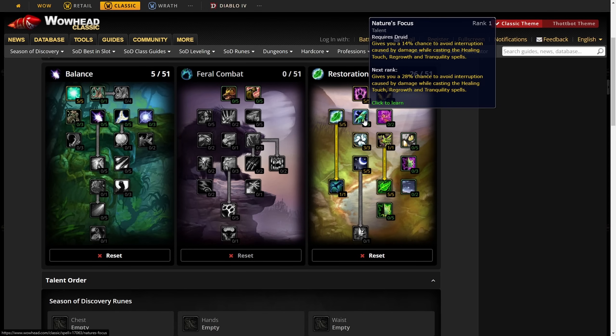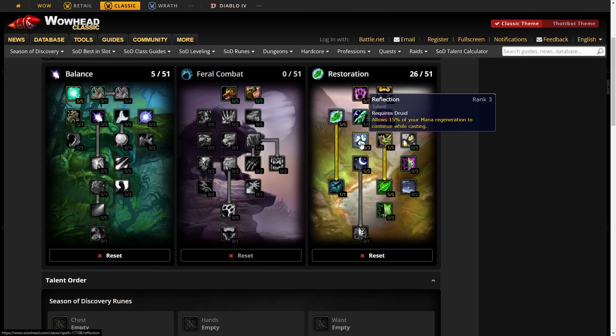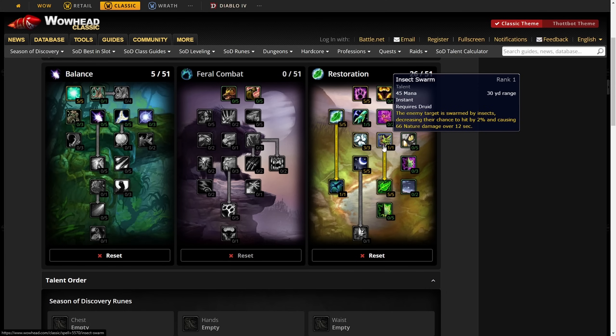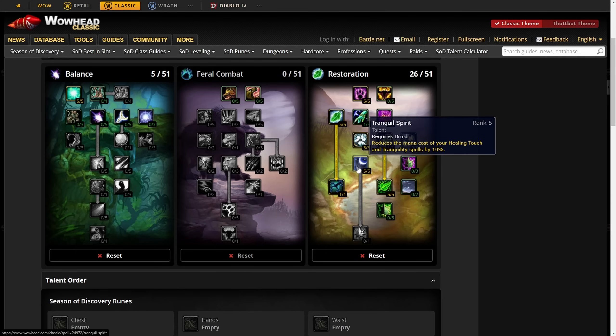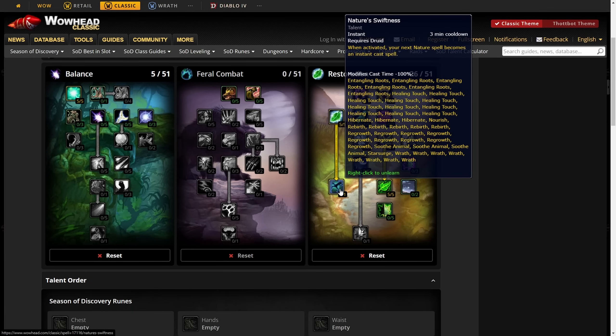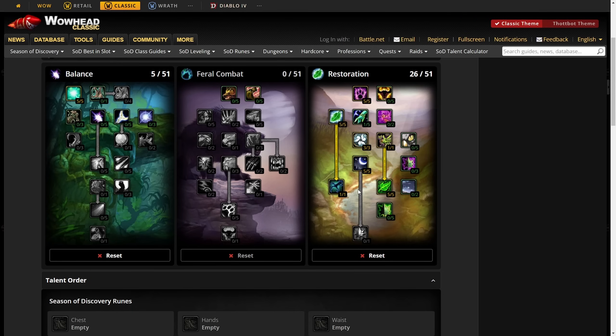Put three points into Reflection for 15% mana regeneration while casting. One point into Insect Swarm only to unlock Gift of Nature, which gives 10% effective healing on all healing spells including Wild Growth. Five points into Tranquil Spirit reduces the mana cost of Healing Touch by 10%, and then pick up Nature's Swiftness.